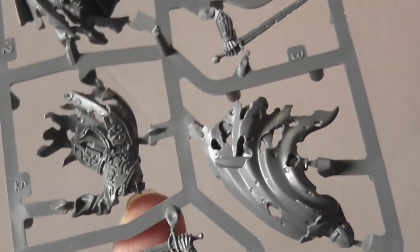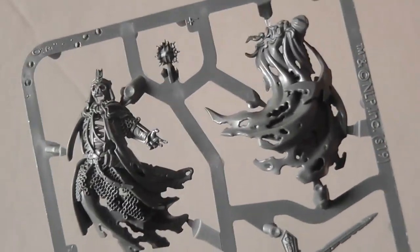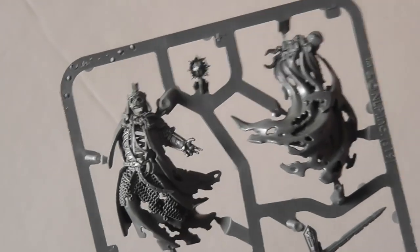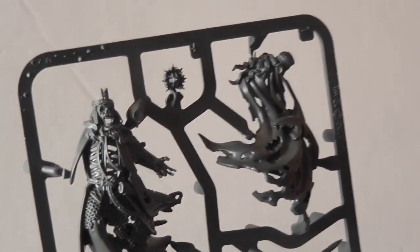You can see the different flowing parts of his cloak. I think these two cloak bits might actually be a Herald rather than the King — the King is probably just these parts here. But it's absolutely stunning. The Heralds I'm kind of excited by — I think they're cool models, though I don't particularly think I'll be using them too much. Whereas the King of the Dead is just a stunning, stunning model with a great profile.